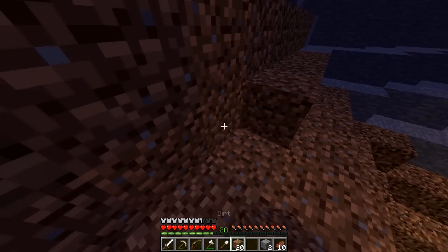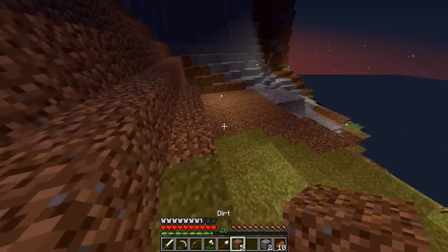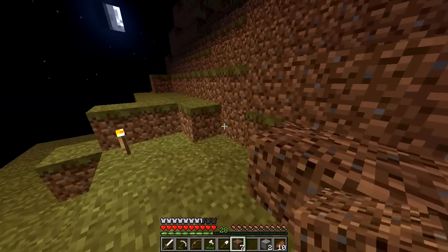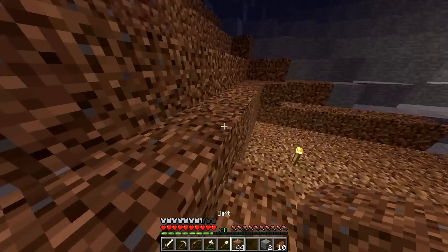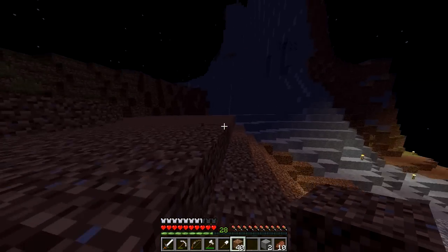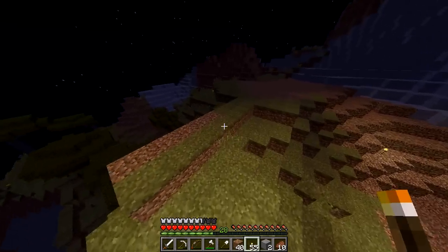We can continue to fill this in a bit more, just to make it much higher up. Get rid of that, then fill this in over here. Let's break that, put that there, and we need to put another layer up here, and one more layer here. Very nice — we have 44 more dirt so we can just continue to work at this. We're getting a little bit of choppy frames, not sure what that's all about. Let's go ahead and craft up some torches.